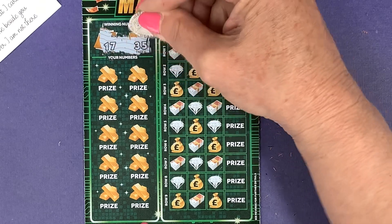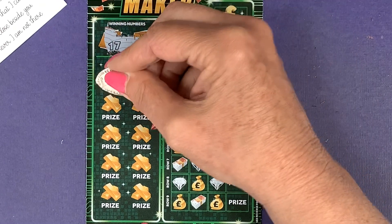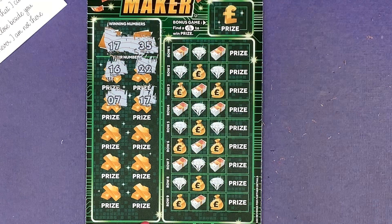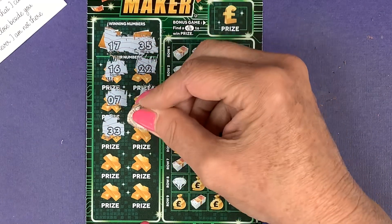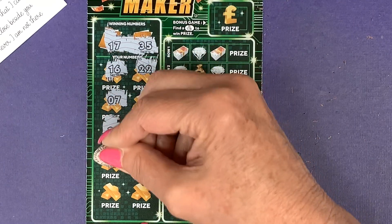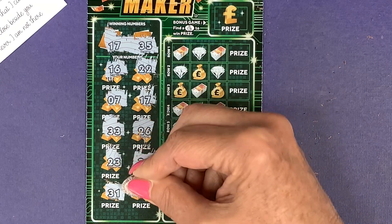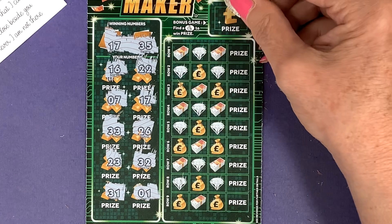Our numbers are 17 and 35. We have 16 — one away — and 22. We have 7... yes! We've got a win! We've got a win! I've only got one of these as well — amazing! Can we find another one? 33, 26, 23, 32, 31 and 1. But we have a win — can we find the fingers?